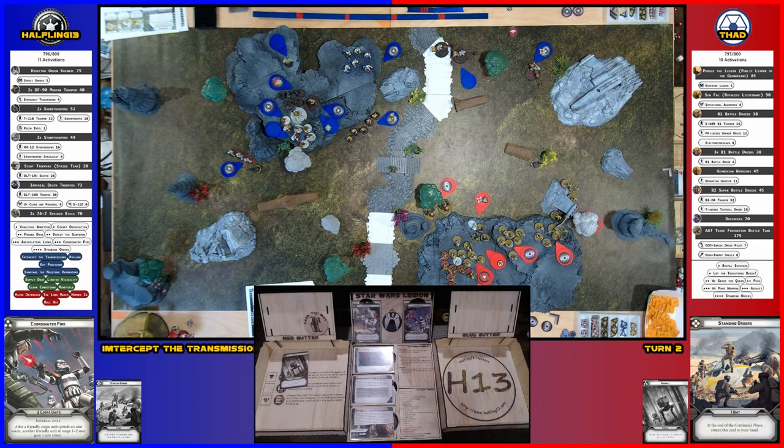My HQ doesn't have much to do, so Poggle is going to shimmy forward and dodge. Sun Fac is drawn — he's going to do his free jump, going down to here for full distance. He's going to move over here. I'm worried about line of sight. It's a rainbow shot — red, black, and white — suppressive. One hit, which is taken by cover, but two points of suppression.